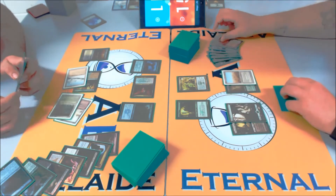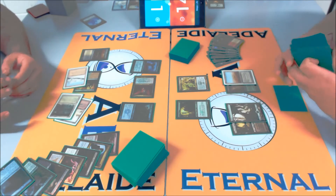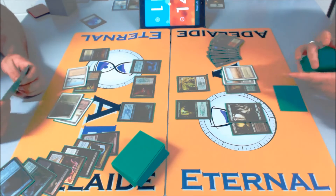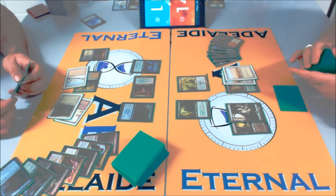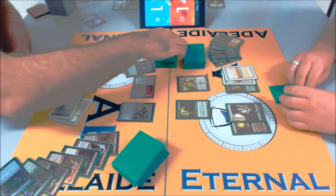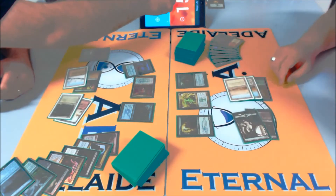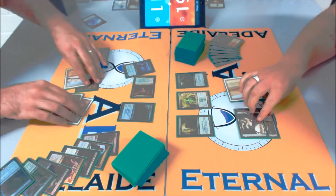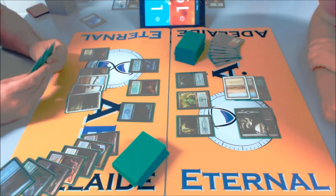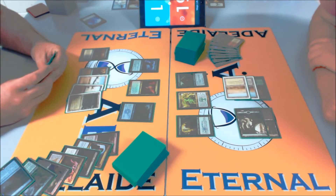What does Zealous Persecution do to this board? If you Zealous Persecution, swing both of them in, he blocks the Voice, you get to Zealous — there's no regen up for Thrun, so you get to trade Thrun with the Voice, get in for two damage, get your token, kill their bot. Can you put a regeneration shield on the creature in response? If there was a Zealous here, can you activate Birds of Paradise and then activate Thrun's regen? Thragtusk — he's saying I'm going to go wide and make sure my life total is high enough, but all Nick has to do is sit back because you're not going to be able to get around Thrun.